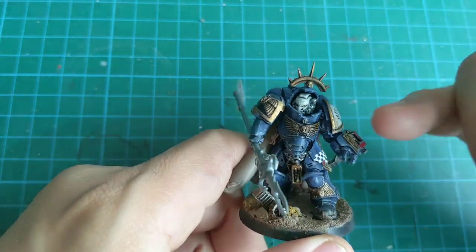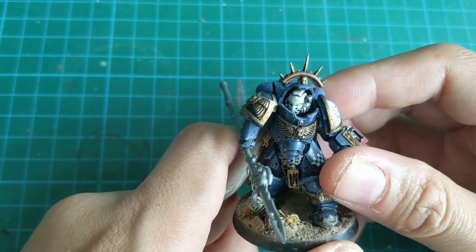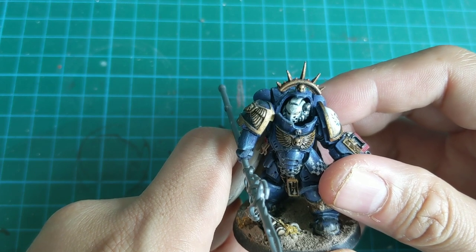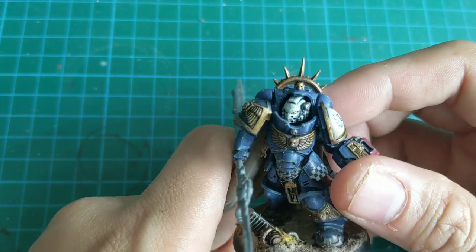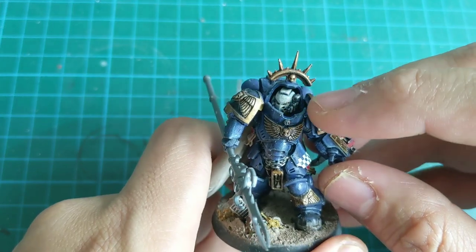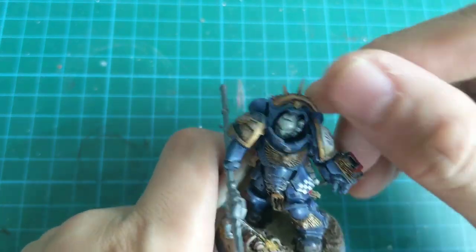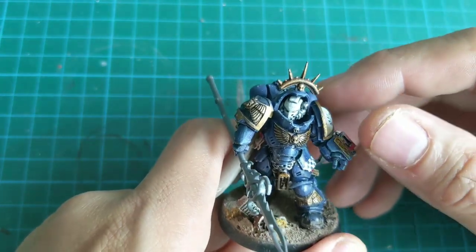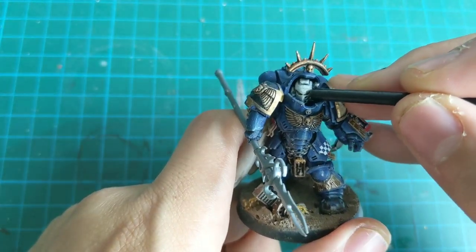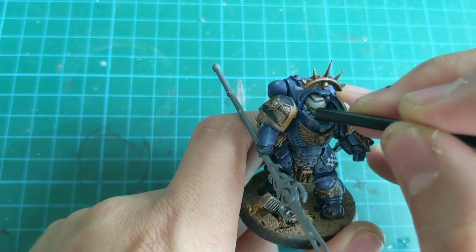I also did a head swap. That's actually a Dark Angels tech marine head from an older Land Raider set. He's got a sensor package on the side of his helmet, and then he's got that old sort of medieval-looking mask. The surprising thing is that his helmet is actually poseable — I can make him look around and basically look the other direction as well.